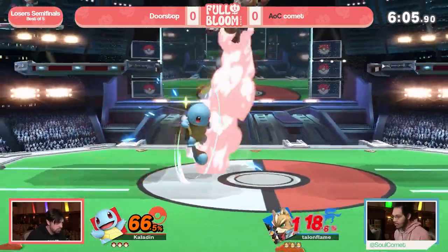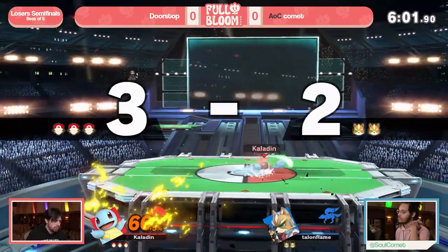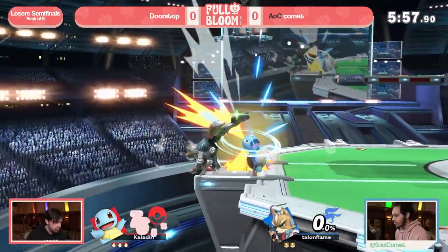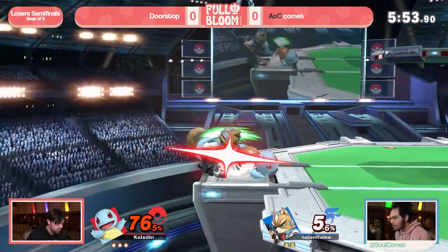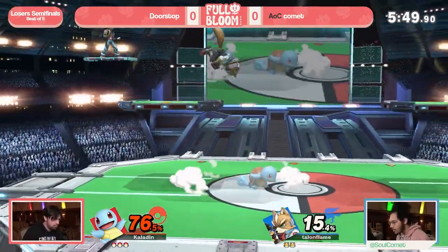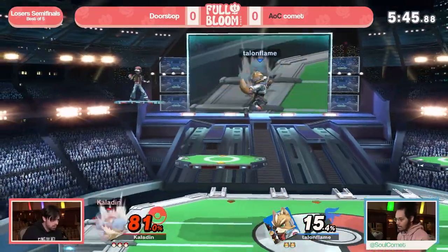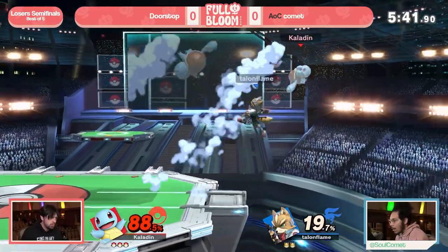When he's on Ivysaur, that down air is so brutal. Did he just do up tilt into up air? Yeah, that's a confirm — around 110% I think. That's something you also think about: you think of Charizard and Ivysaur for getting kills, but Squirtle is pretty consistent with it as well. Definitely Doorstop's most polished character.